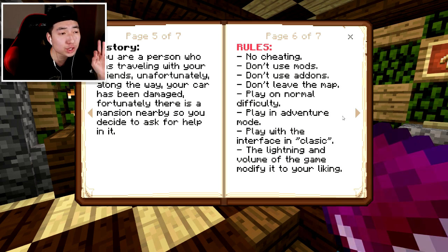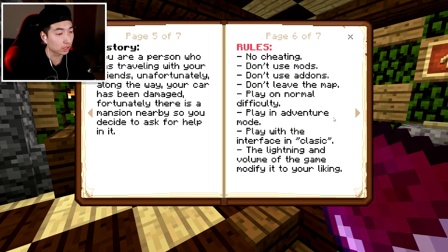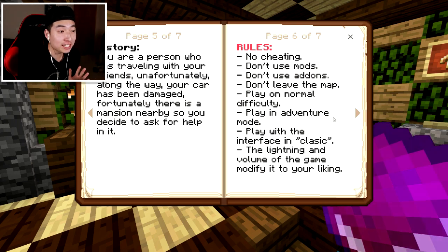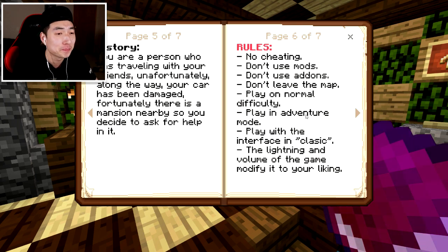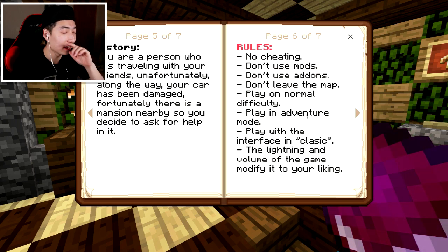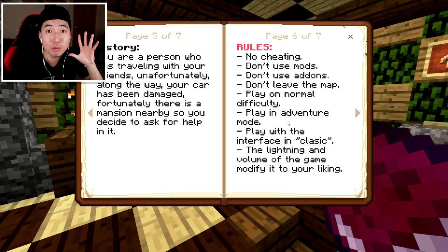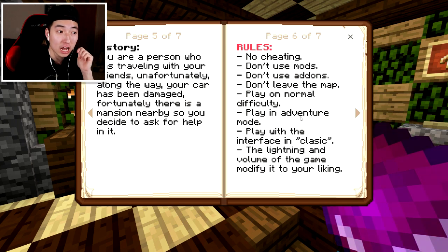Map for single player, which is perfect because I'm playing this alone. Map for Minecraft Bedrock Edition 1.6.1 and up. The story: you are a person traveling with your friends, and unfortunately your car has been damaged. Of course, it's another stranded map. I don't like these maps, guys. Fortunately, there's a mansion nearby, so you decided to ask for help. I don't think that's a good idea. If I was stranded somewhere and I saw a mansion, even without cobwebs, no way am I asking for help. I'm just going to call the police or something.